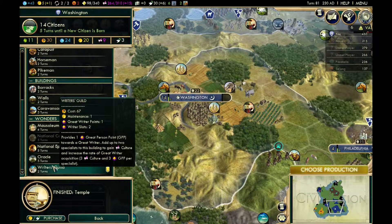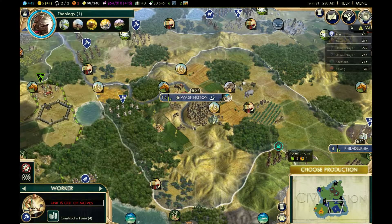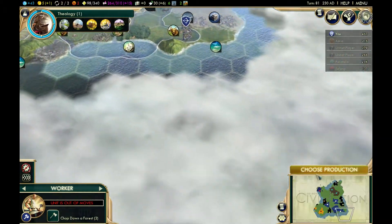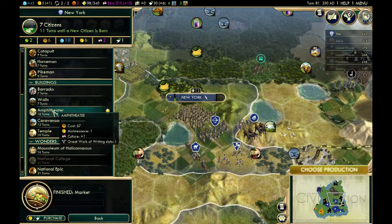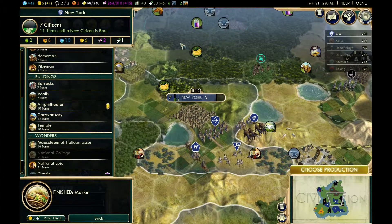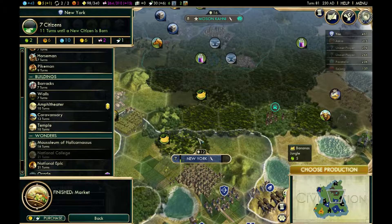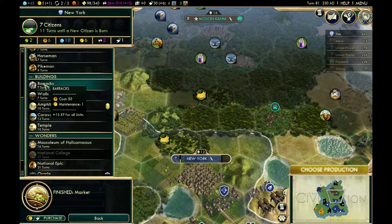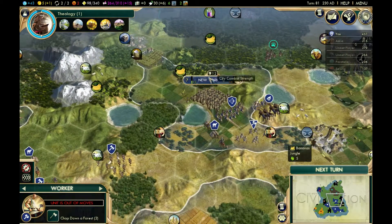I'm going to build a Writer's Guild, simply because having specialists assigned to writers gives the city extra culture, which will give us social policies a little bit faster. It's worth checking military — I'm not top but I'm not last either, so I don't really need to build any military units. I could build walls, but the terrain here is forest and jungle so an attack against this city would be almost impossible anyway. I could build barracks, but since I'm not planning on building units I'll just build an amphitheater.